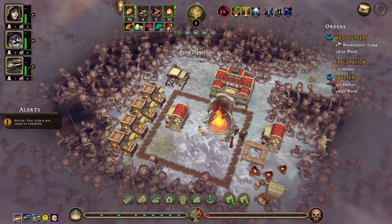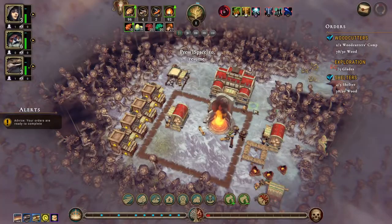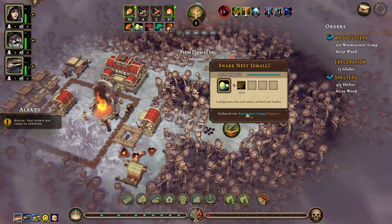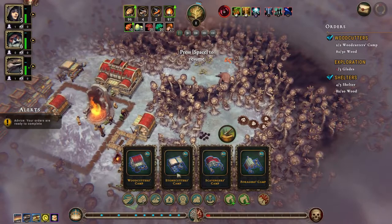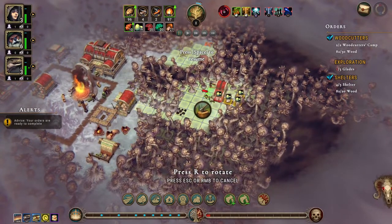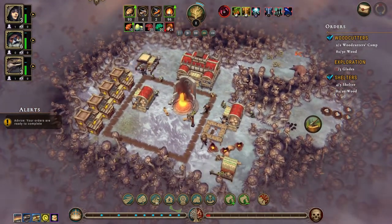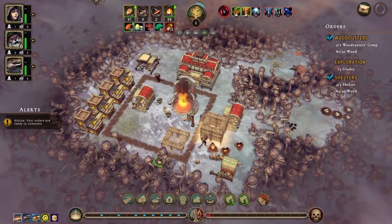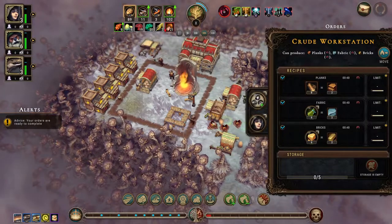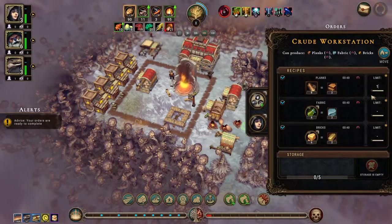We can deliver the woodcutters and the shelters. Let's not deliver any right now — wait until this gets up to one. We have eggs for the scavengers camp. Because of that thing, let's let that disappear before we build it. I suppose we can just build it here and move it. Food workstation — let's put a human in there.